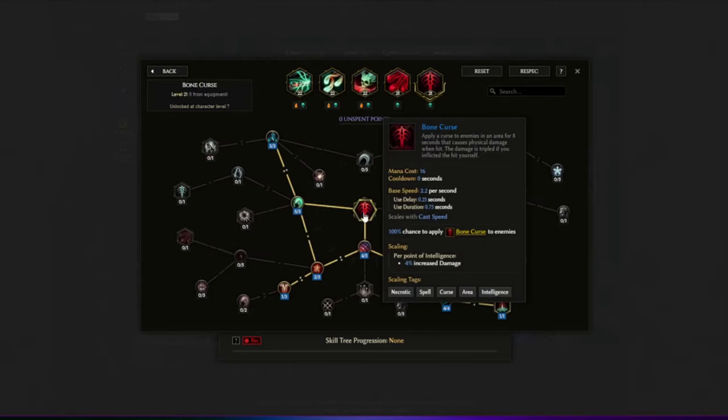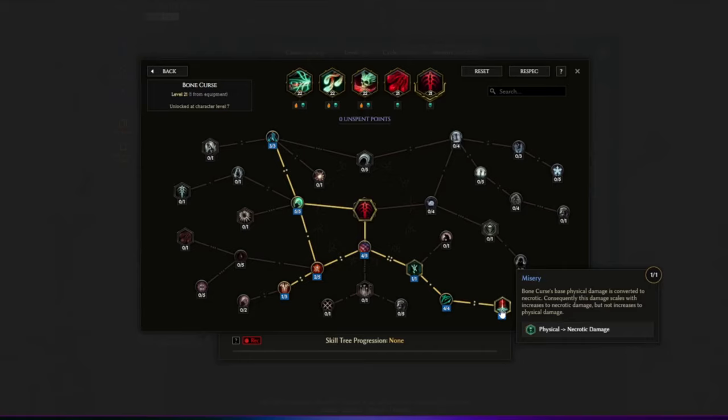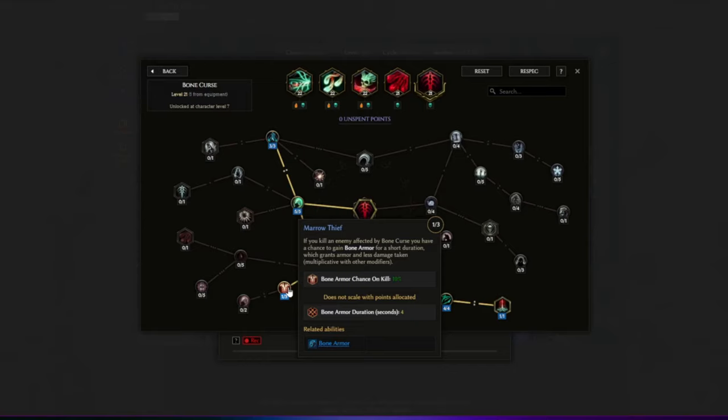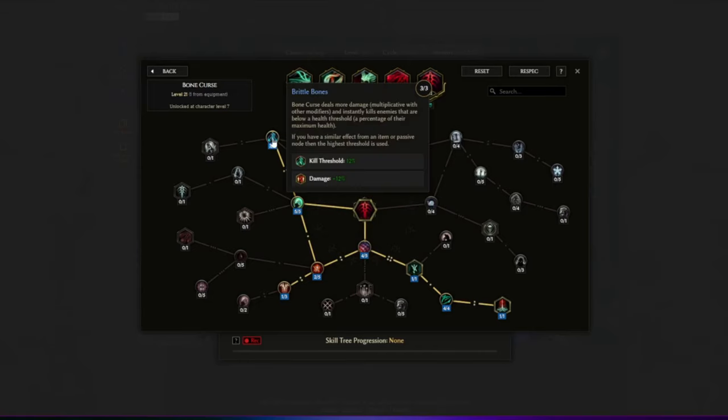Then we have Bone Curse, which will also be triggered by Chaos Bolt and helps with single target for bosses. Seal of Mortality makes Bone Curse apply Mark of Death for a short duration, causing enemies to take increased damage. Misery converts the physical hit from the skill to necrotic. One point in Marrow Thief gives some bone armor chance on kill. Iron Maiden makes Bone Curse deal more damage, and Brittle Bone provides a kill threshold at 12%.